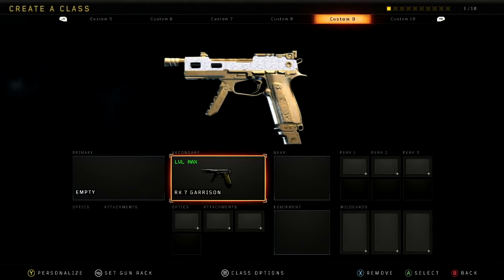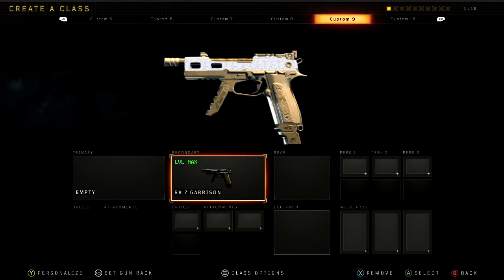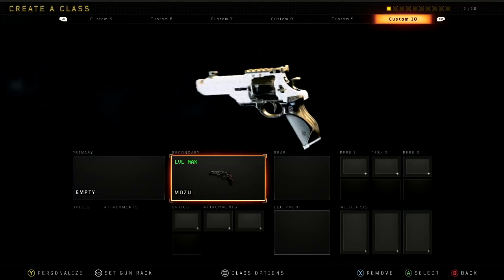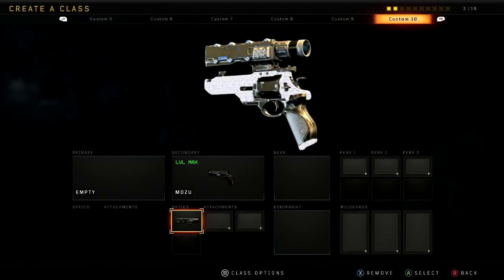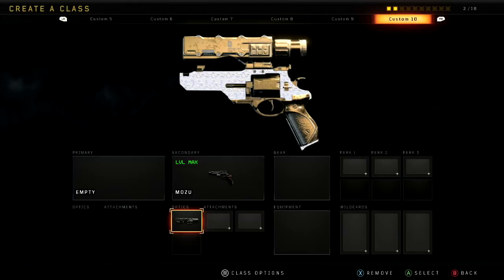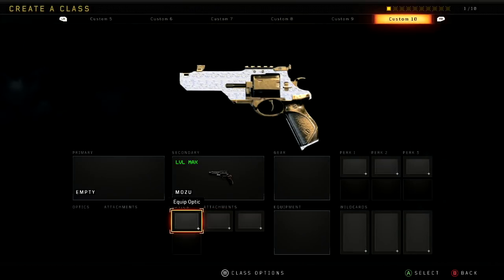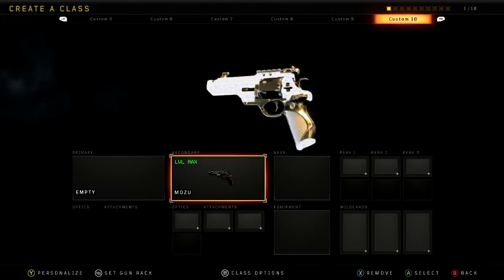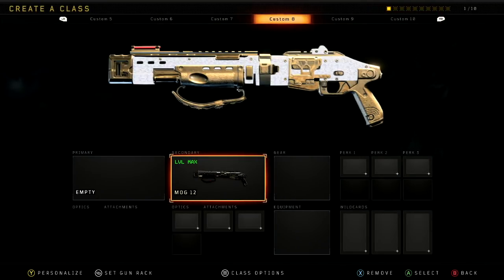Next we got the RK7 — the burst pistol — this one also looks decent. It was a tad harder because being a three-round burst, it was just a little harder to get the headshots you need, but hardcore still helped and we got that done in a few games. Then the Mozu — this thing was actually so fun to use. You put a scope on it and it's like a freaking sniper pistol. Even in core modes, if you put on High Cal it's a one-tap to the head, so that was really fun. Got the headshots done with that real fast.